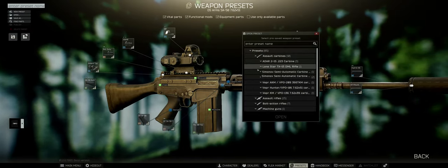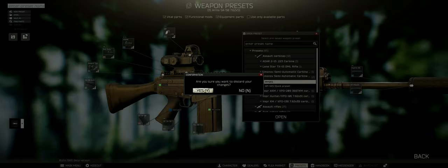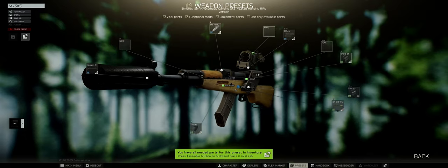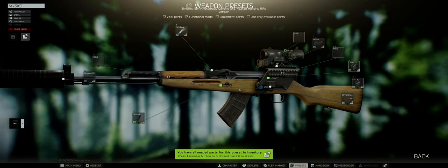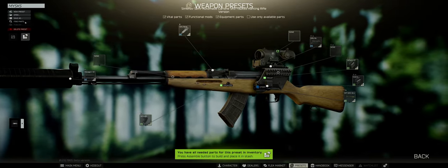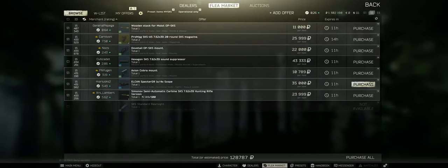I have a saved preset for one of my favorite guns, the SKS. I'll open this preset and discard all the changes — this is how I usually run my SKS. Every time I died I used to go on the market and search for each component separately each time. Now I realized you can simply open your preset, click Find Parts, go into settings, set 'Show only functional' and 'Any,' hit OK, and there you go — all the components you need. You can buy just one or buy all of them.